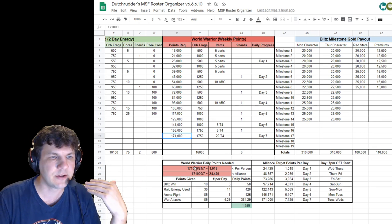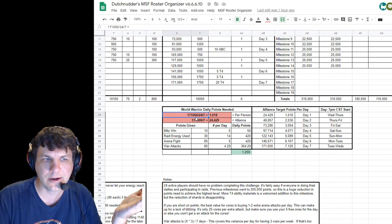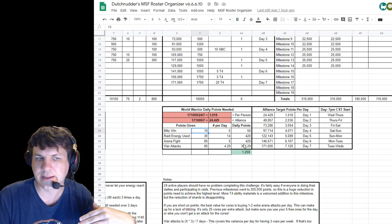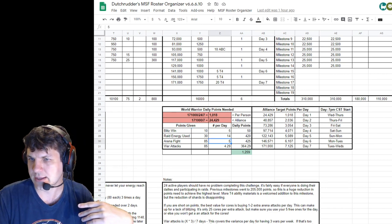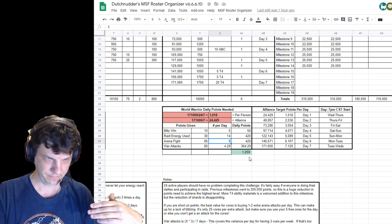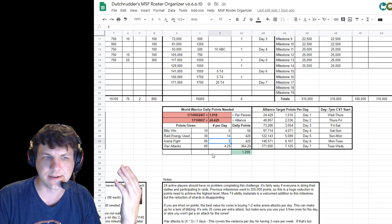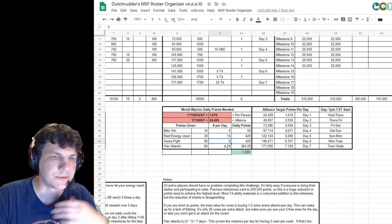If you need help with it and you're not meeting 171k per day, you can look here and see how many points per person is required, how many points per day for the alliance, and then see what the recommended breakdown is for the point totals. The point totals haven't really changed: 10, 30, 85, 85. So really you only need this calculator if you're having trouble hitting it. My alliance is extremely active — a lot of our people are crazy blitzers and do top 100 — so we hit this two or three days before it ends.